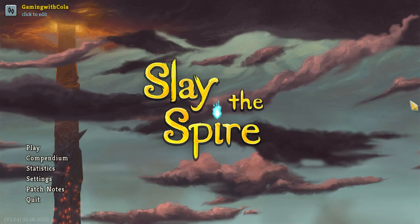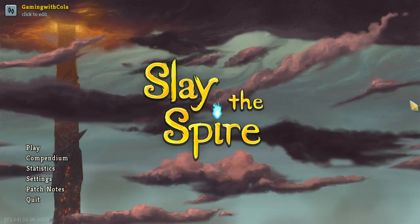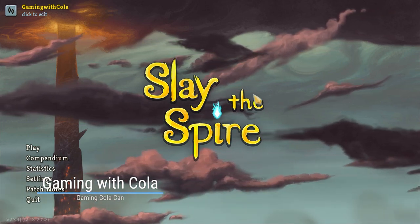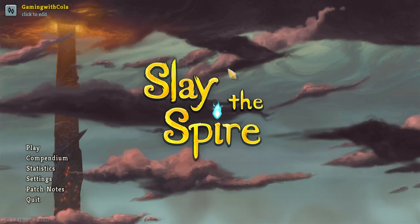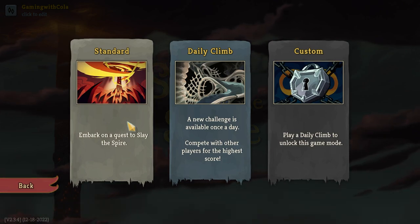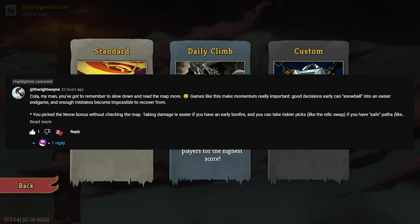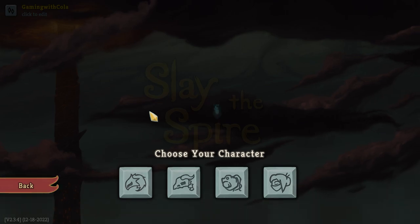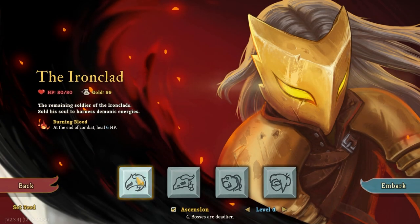Welcome everybody to another episode of Slay the Spire with me, Gaming with Cola. I'm playing around with some lower thirds. I love your dude's comments — he is awesome. I'm gonna pop him on screen and it just gives me hope that I can do better. That's pretty much all I want to do — get better at this game. We're gonna do the Ironclad and beat Ascension Level Four.